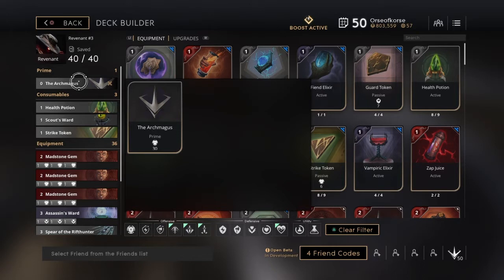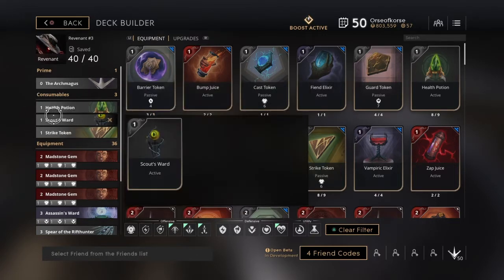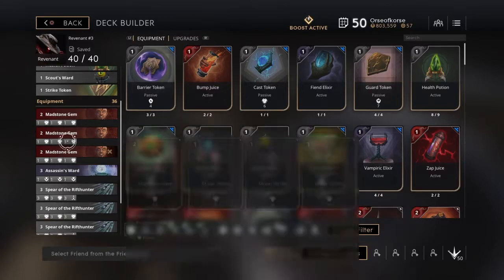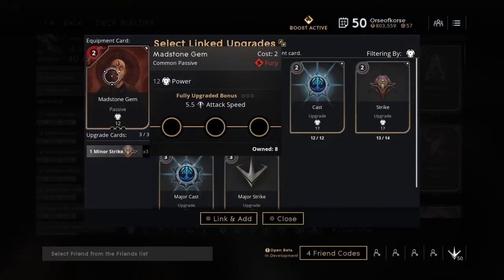I like the Archmangus because it gives you that 30 power — I think that's more viable than the attack speed. So I'll go with 30 power. Now the consumables are very simple: health potions, Scout Ward, Strike Token. Easy peasy. Now once we get to the actual equipment, as always when I have fury heroes I go with the Mad Stones gems to start out.